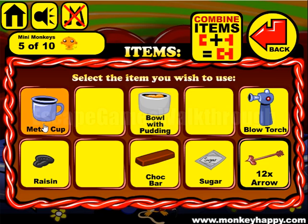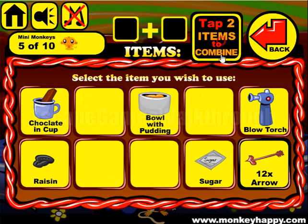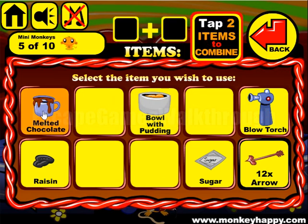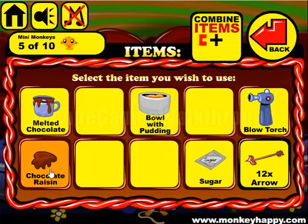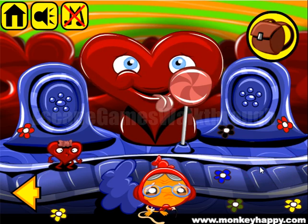Next we have a cup with chocolate. Let's assemble them and use the blowtorch to melt the chocolate. Now let's use the melted chocolate on this resin and we've got the chocolate resin, so we need to give it to this heart and then we've got one more heart.